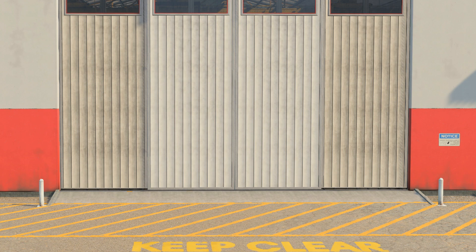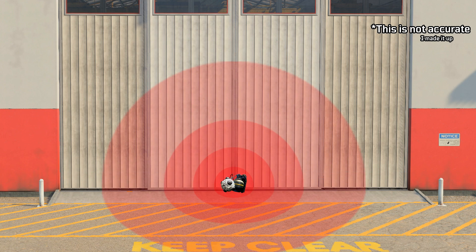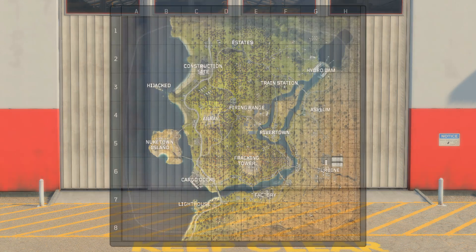One way I'll be using this information, outside of general curiosity, is to measure small distances. For example, I can crouch walk in a straight line for five seconds to get the distance I just walked, which I can use if I want to be showing something small like the explosion radius of a grenade. And then for anything long range — like over 100 meters — I can get that with the map.